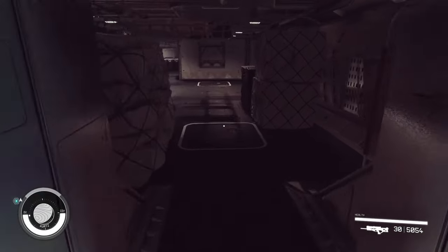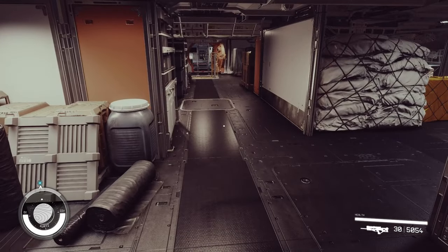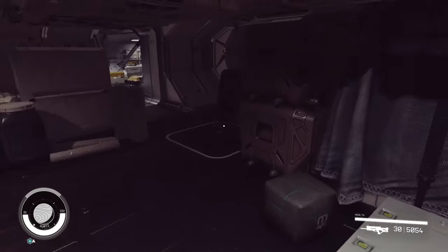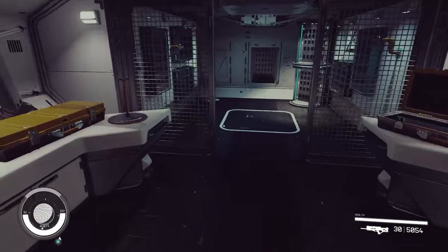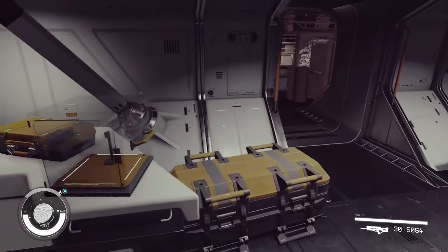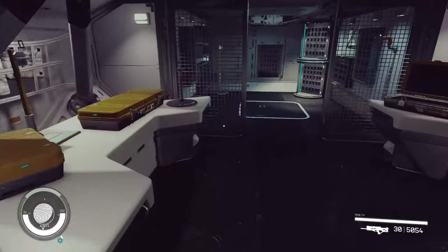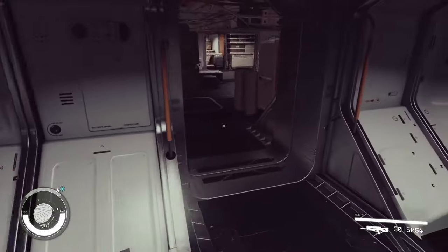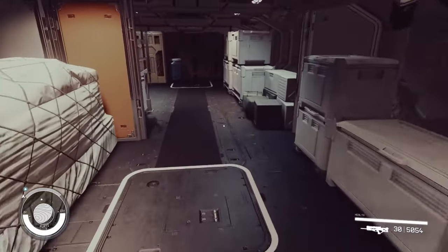Of course, it wouldn't be a bounty hunter ship if there wasn't a brig here to keep your prisoners. And adjacent to that is a laboratory. I probably should have made this the armory, but we do have an armory on the ship — you can change these out however you see fit. We'll go port side to the rear into another computer bank, or another two-by-one, whatever you want to make it. It's habs on habs on habs. Here, of course, is the armory. Looking back, I probably should have attached the armory to the brig — that would have been a really cool thing. But hindsight is 20-20.